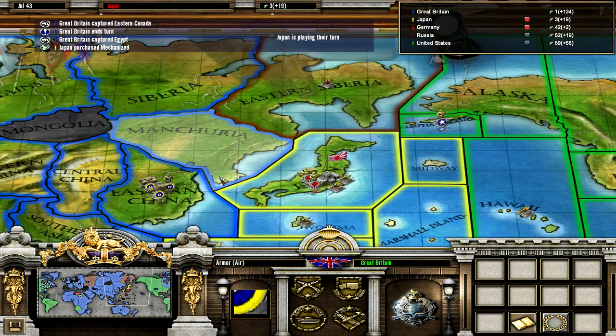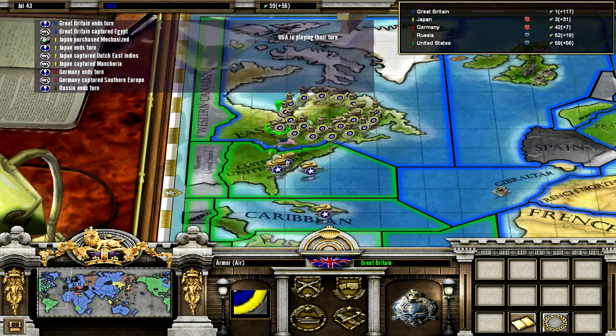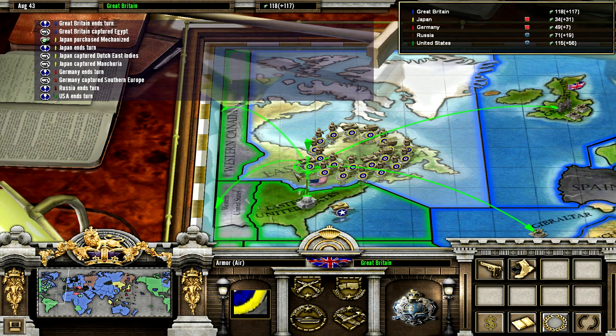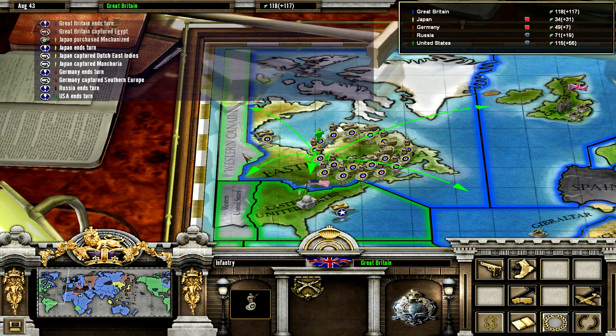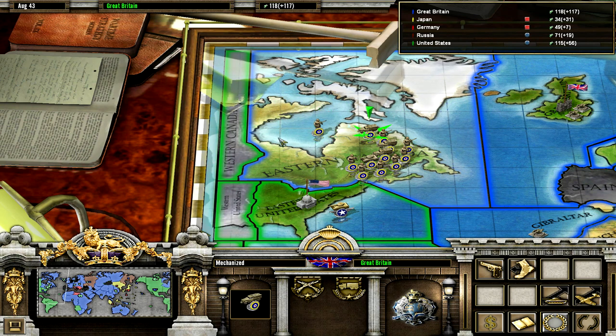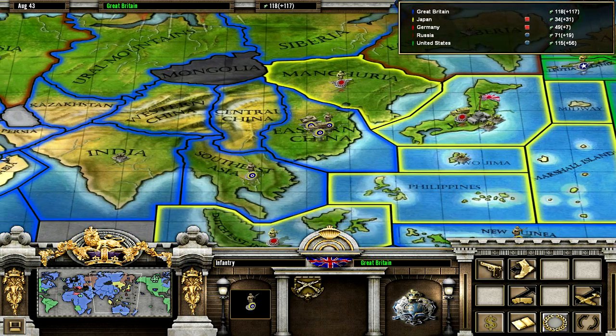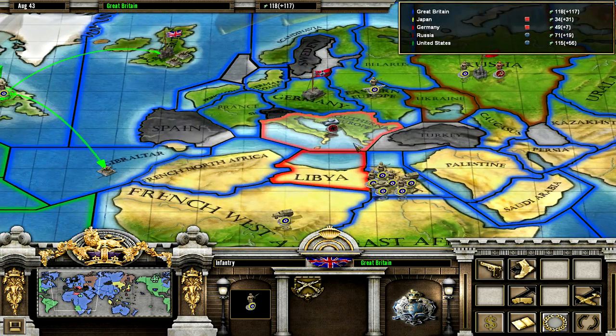Here we go. The Japanese are retaking Nigeria. More random Soviet infantry division movement. Let's send all these guys to Western Canada.